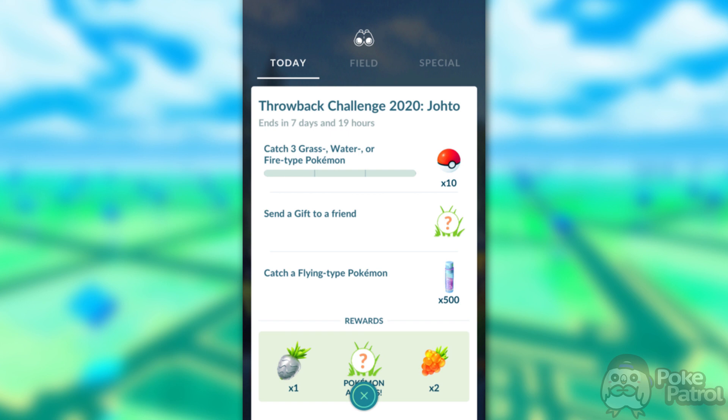For the Grass, Water, or Fire-type, it's very easy — there are plenty of Chikoritas, Totodiles, and Cyndaquils spawning, so you shouldn't have any trouble finding 3 of them. For sending a gift to a friend, it's very self-explanatory. If you have a Niantic Kids account that hasn't been enabled to add friends or send gifts, make sure to ask a parent to go into the Parent Portal and turn that on. For catching a Flying-type Pokemon, there are plenty of Natus and Murkrows spawning, so you should have no issue.